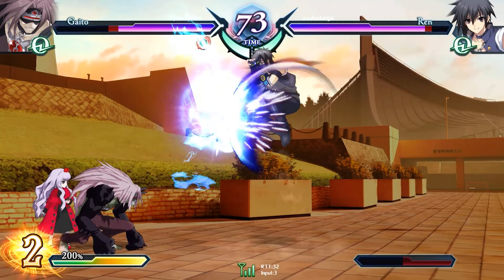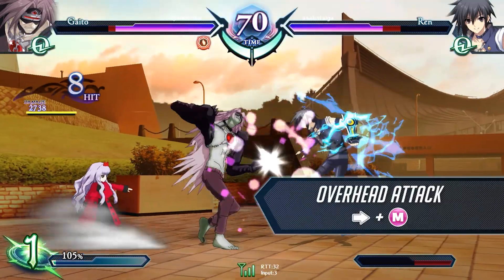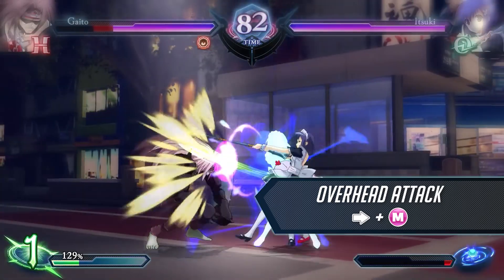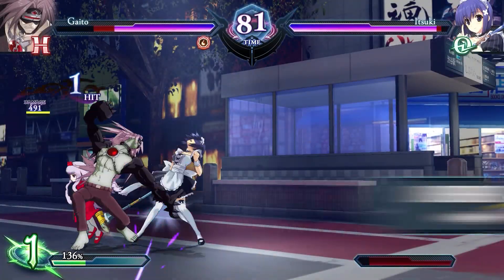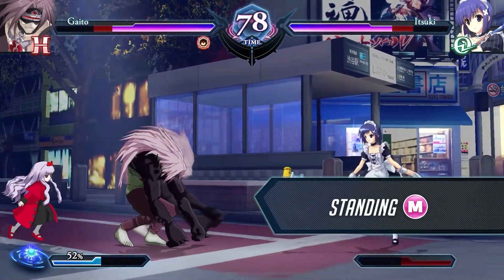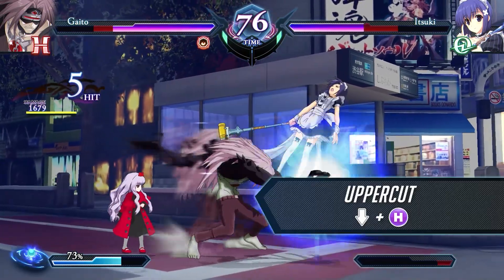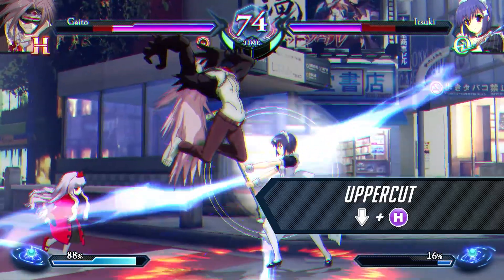If the opponent persistently guards your attacks, it is time to use throws and forward medium, which is an overhead attack, to mix up the opponent's guard. For opponents jumping out of your pressure, use standing medium attack, which has a strong upward hitbox, and crouching heavy attack, which is air unblockable.